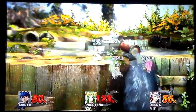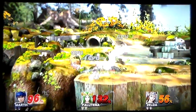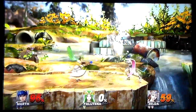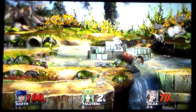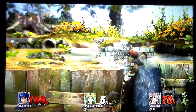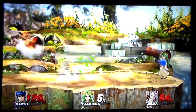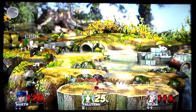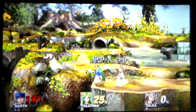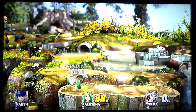Right now it looks like Palutena is taking a ton of damage. She's currently sitting at 132 — almost died right there. Zelda at 56, Marth at 96. Palutena just lost her first stock; she has one left. The side smash by Marth takes out Zelda. And the back throw by Zelda takes out Marth.